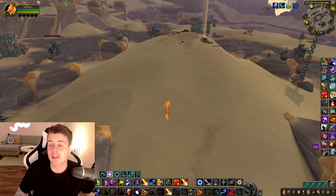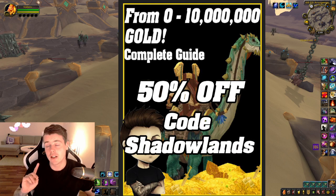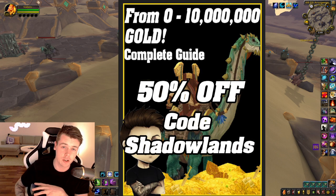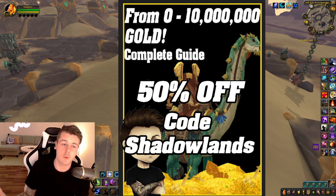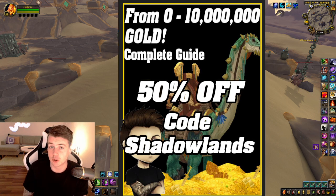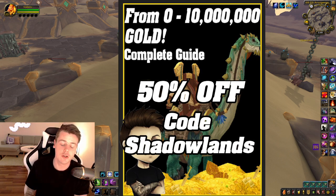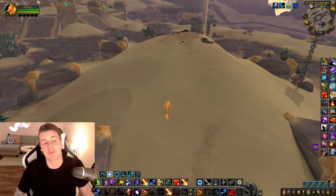This is one of the many farms that has made it into the 9.2 section of the 0 to 10 million gold guide. I've added some farms already and I'm planning on adding more — the entire book covers all the gold making methods I use to go from 0 gold to 10 million, which I've done several times. I recently did a YouTube series following the book and went from 0 to 10 million gold in seven weeks. The book gets updated whenever a new patch or expansion comes out, so you only buy it once and receive all future updates free. You can get it for 50% off using code SHADOWLAND — linked below in the description and pinned comments.